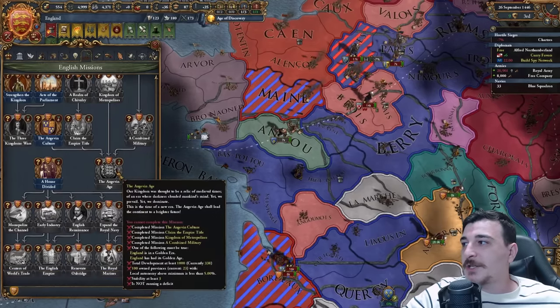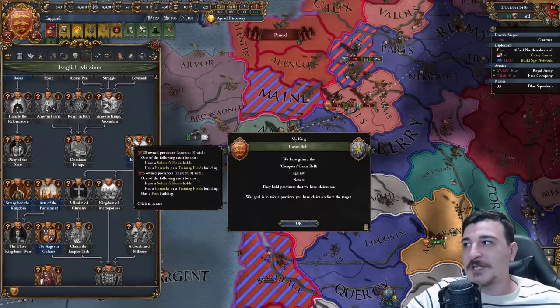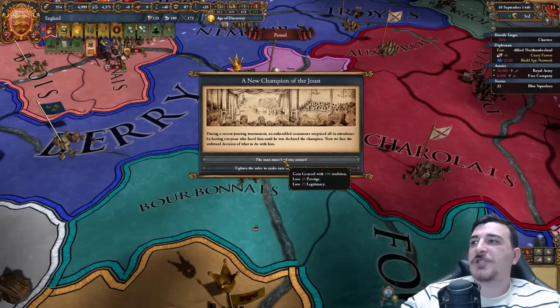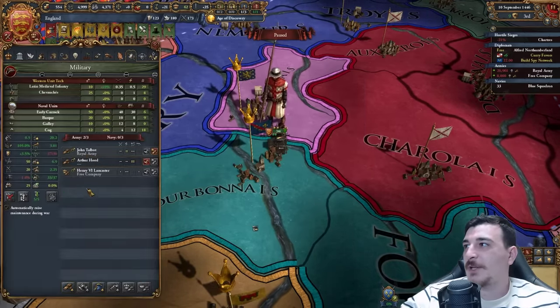It is so freaking overpowered, that mission and Parliament Act. And if we scroll down, you can see a lot of the other missions have been changed here as well. There's no more New World mission expansion — it's mostly just focusing on Europe. A new champion of the joust event — I don't mind wasting 25 prestige for that.